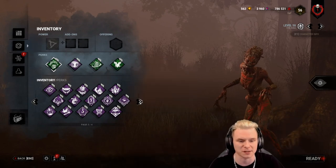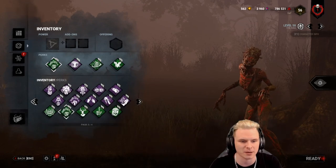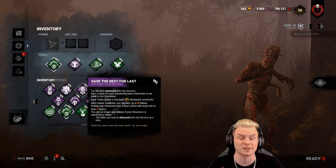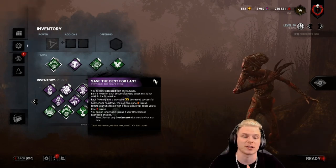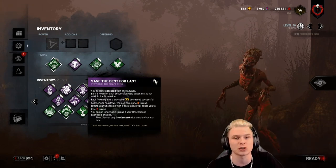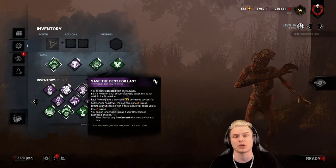So what is Save the Best for Last? Every successful M1 you do on a survivor, you receive a token — maximum eight tokens. If you hit the obsession, you lose two tokens, so an obsession taking a hit will punish you. You will recover based on however many tokens you had. If I had six tokens at the time and M1'd somebody to get seven tokens, I will recover off the six tokens.